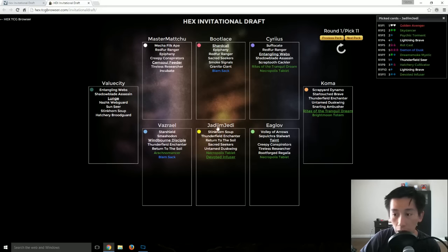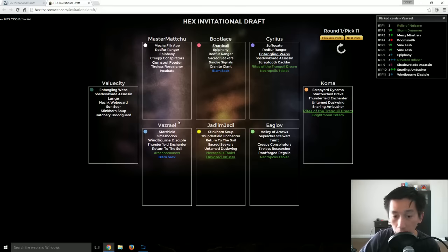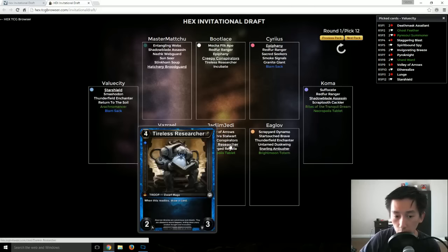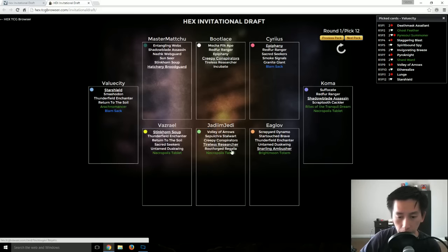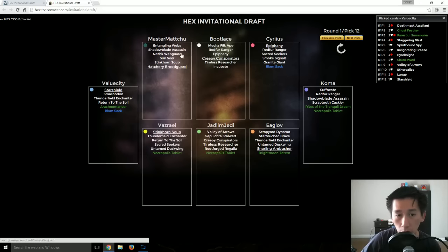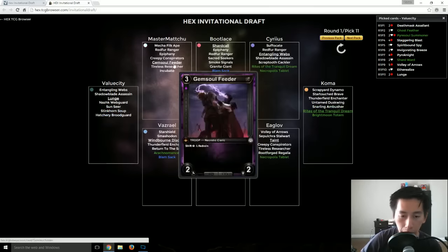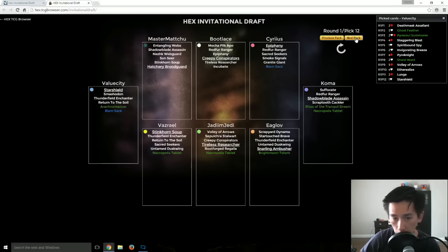Continuing — Rites of the Tranquil Dream: a really, really solid pick for Koma as his 11th pick because it's just card quality and it also pumps up your stuff. Taint getting removed. Devoted Infuser — the only real pick coming in for JJ. Windborn Disciple coming in for Vazriel. Sirius can't decide if he's going Sapphire or Diamond — he's opening himself to options, and with a 17-card pack you can do that. Value City — a decent Ruby Diamond deck. Another pack, Tireless Researcher when ready to draw a card.